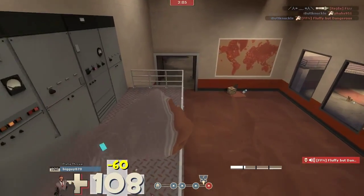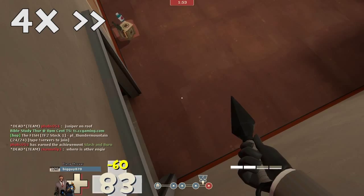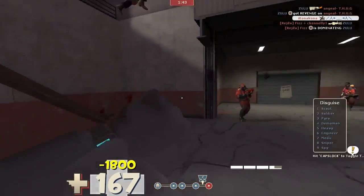In order to do this, you actually have to disguise yourself as a class that can run pretty fast. What I like to do is disguise myself as a pyro, because pyros run pretty fast. If you disguise yourself as a heavy and try to jump, you probably won't make it.